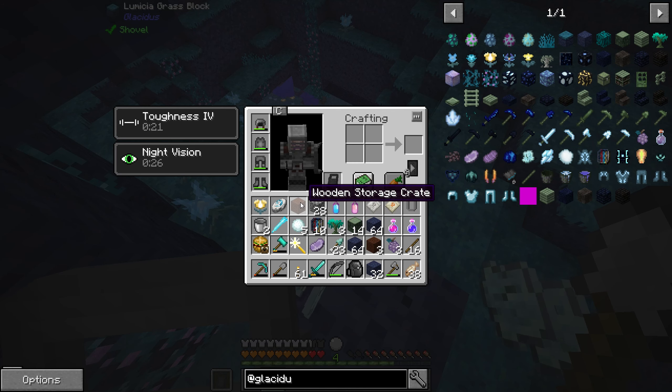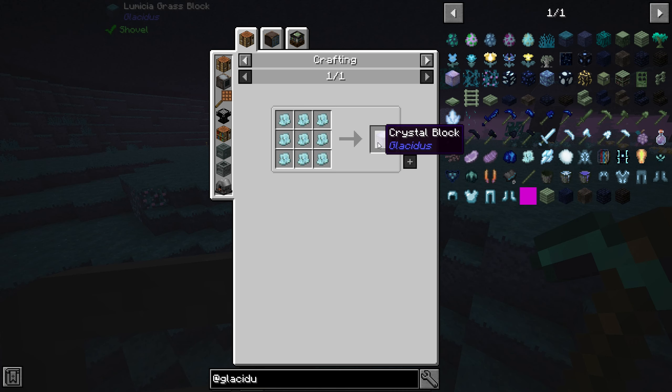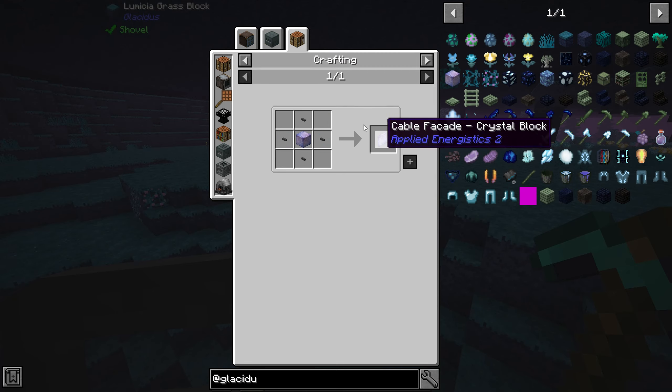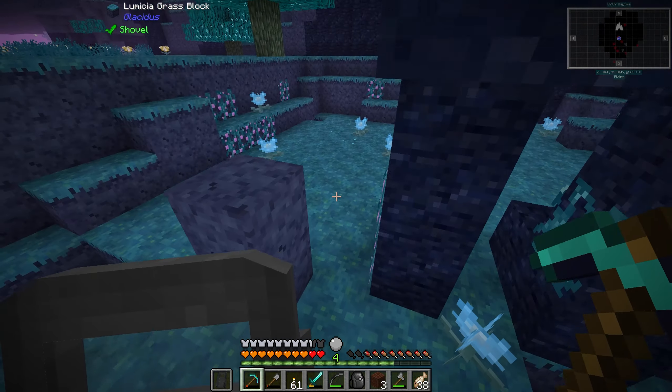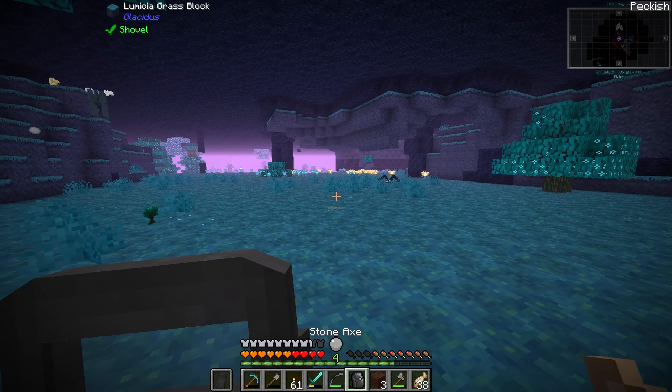It just looks like it's really bright in here. So what's the use for this one? It makes a crystal block, and there's actually a recipe to make cryothium dust later — interesting. And then what's the crystal block used for? Nothing currently. Doesn't look like it. So this is something we probably want in the future.